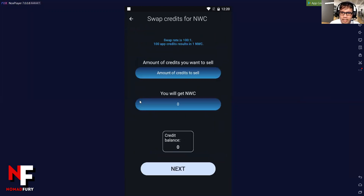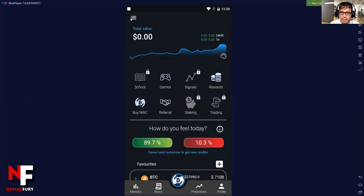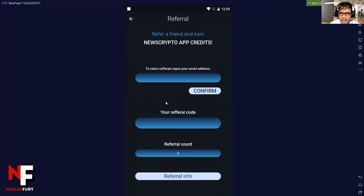If you want to buy NWC, you can click right here. Enter the amount of credits you want to sell and you will get NWCs. I have 265 credits — so with 265, I will get two NWCs. The swap rate is 100 to 1: 100 app credits results in one NWC. And if you want to invite others, you have a referral code. To claim referrals, input your email address. I have two referrals already.